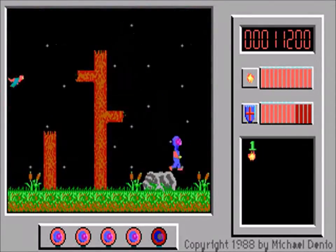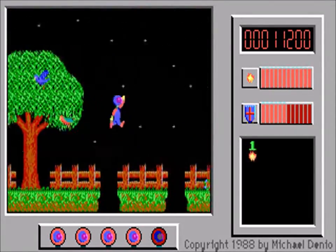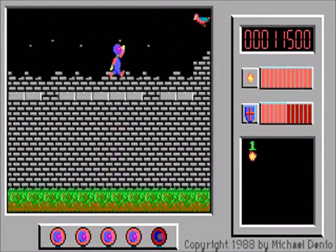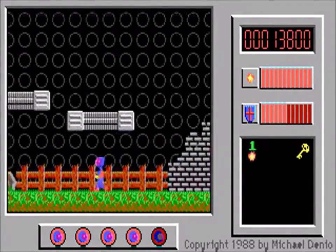But first we just have to go grab the key so we can get into the castle. We could go through this other door now as well, but there's no way to progress through there from this side, so we'll just leave it.